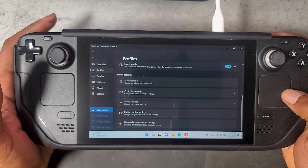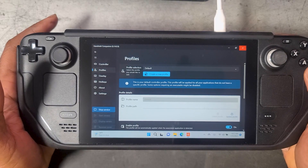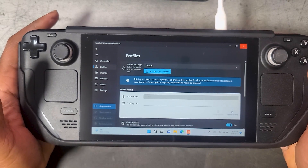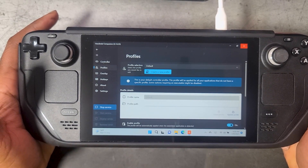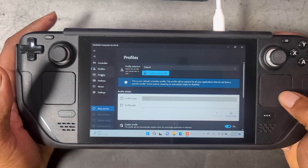Switching over to the profiles tab, here we have options for creating specific profiles for different games. So if you want one profile for Call of Duty and another for Far Cry 6, you can easily set those up here. When the app detects that those games have been launched, it will load the profile you set up for that game.